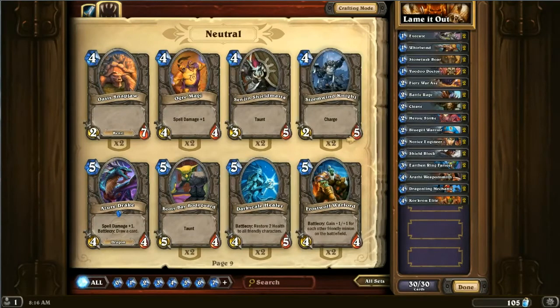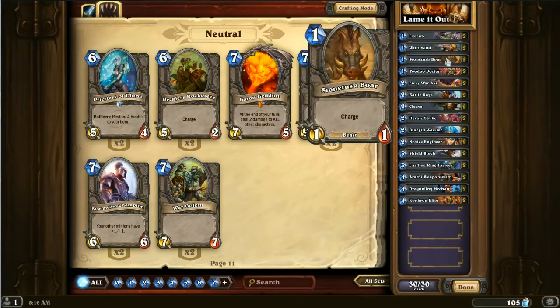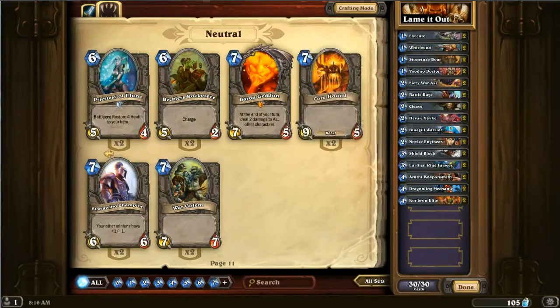If you want to use a dark skill for some reason and only do 2, or if you want to do a Priestess and heal 4 for double the mana cost — which makes no sense — and you can't even play a charge creature on that turn either, because you always want to armor up. Otherwise you're healing 6, unless you want to do 1 damage per turn with a Stonetusk Boar and want to make it a really long game and hope they just deck out before you.